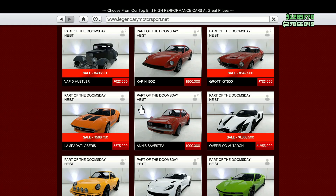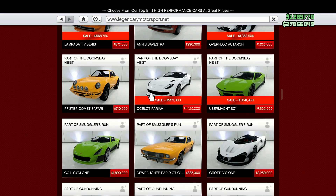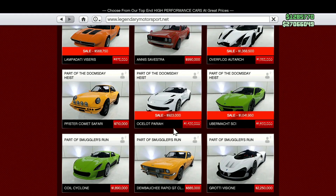On Legendary Motorsports, on the two-door tab, we have the Vapid Hustler for $406,250, the Grotti GT500 on sale for $549,500, the Overflöd Autarch for $1,368,500, and the Lampadati Viseris for $568,750. Notice how most of those cars were at the dealership — almost every car you see at the dealership each week is on sale, remember that. The Pariah is going for $923,000 and the Übermacht SC1 for $1,041,950.